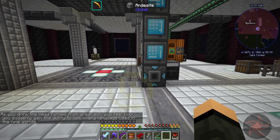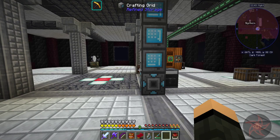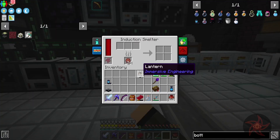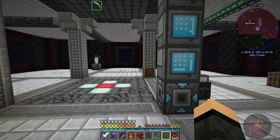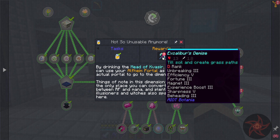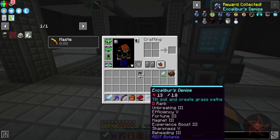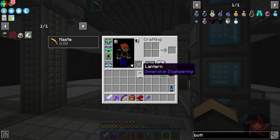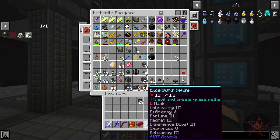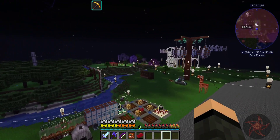From great evil, you suddenly gain the ability to talk in any language used in the nine worlds. Let's put that away. That was a quest reward from something. We got Excalibur's Demise, and we got the Tearsteel AIOT — yes, it is the Tearsteel AIOT. Fortune 3 on it, so I don't need this one on me anymore. This does not have vein mining though, but I can always make up for vein mining.